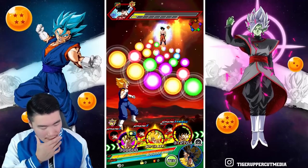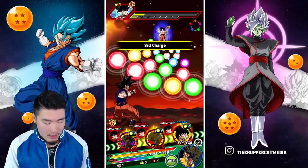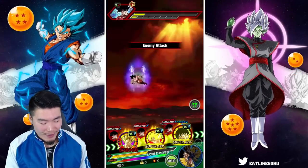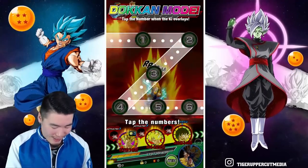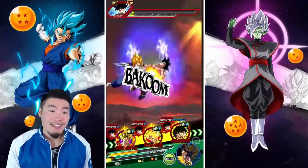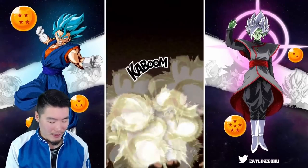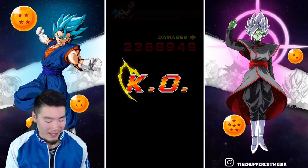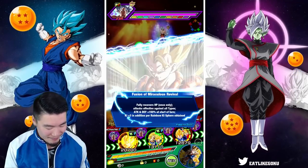We're about to get the Dokkan attack off, which I really don't want here. So hopefully one of the counters from Vegito kills Goku. Oh my God — that is the worst time to Dokkan attack possible. So we basically wasted a Dokkan attack. 2.3 million damage wasted — this guy only needed like 100k to die. That really hurts. So let's move on now to the next stage. How sweet would it have been to get that Dokkan attack off on the MUI Goku with LR Gogeta? What can you do?